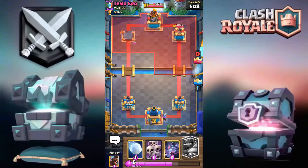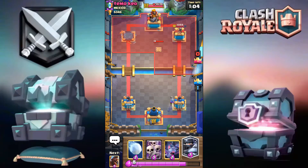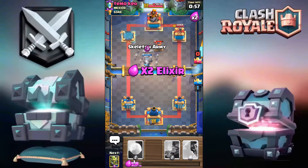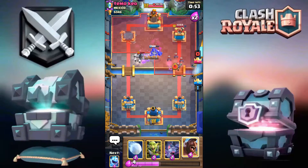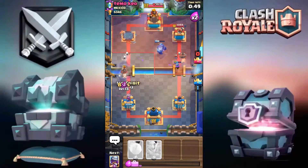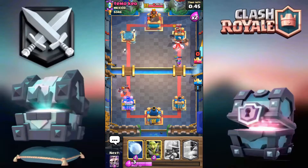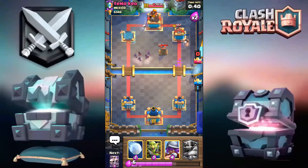I'm going to go for the Musketeer in the back. Double elixir is coming soon. I'm going to go for the Mega Knight here and Skeletons because I know he's going to go for the Mini PEKKA. Now I'm going for the Hog over there with Bats and Ice Spirit.